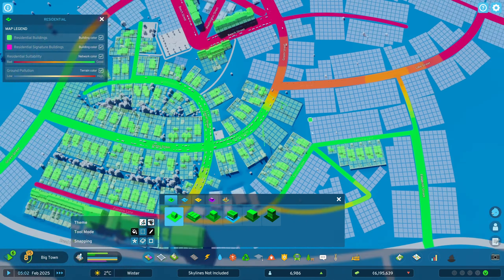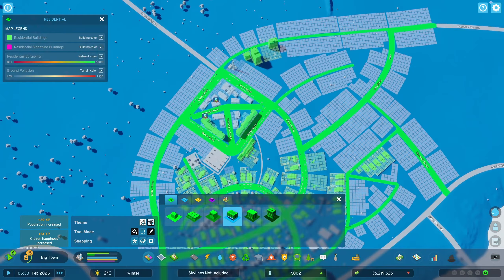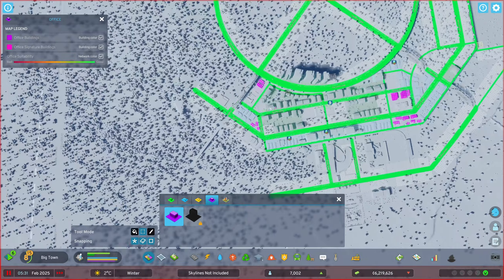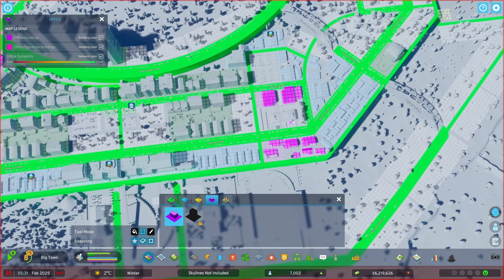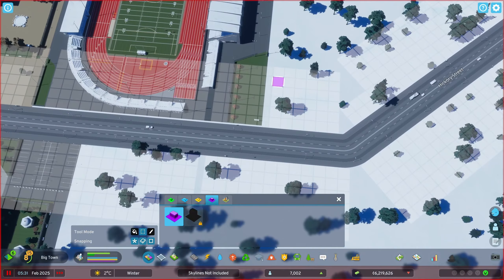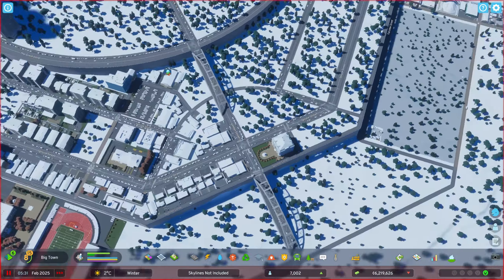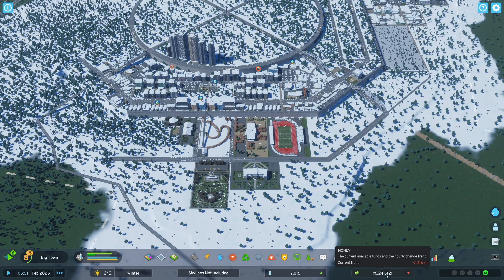It's time for low density buildings - we're gonna add some here and then I could have a few more there. This one here could just be one block of mixed building. Immediately we have some more office demand which I want to take advantage of to build some more here. It would be great to see high density offices on the top. I can see some office buildings being created here as well - that actually fits. It looks like we're now making money again.